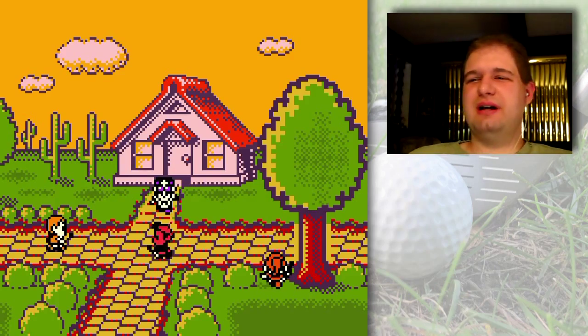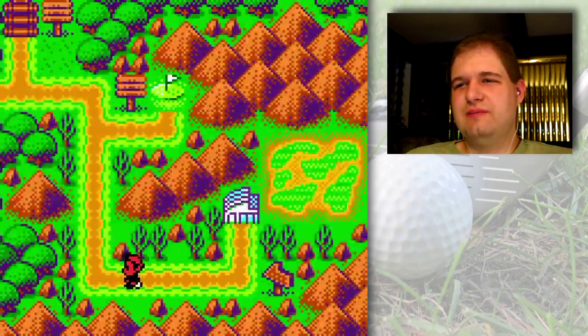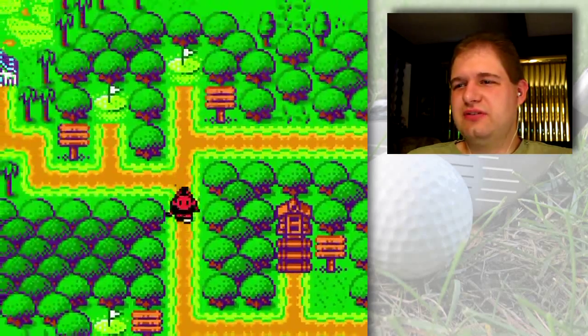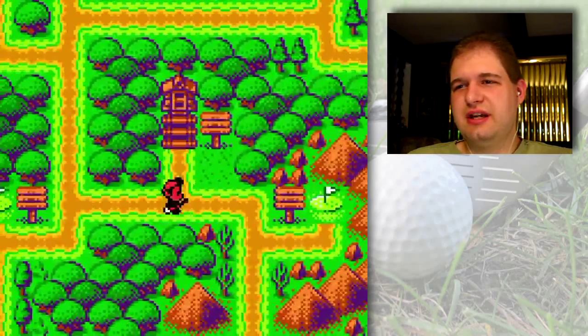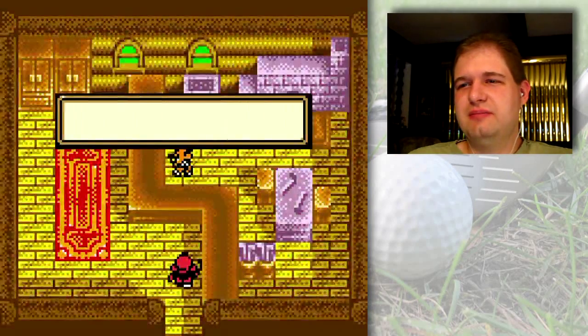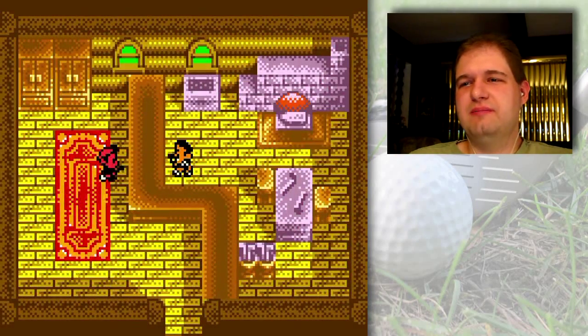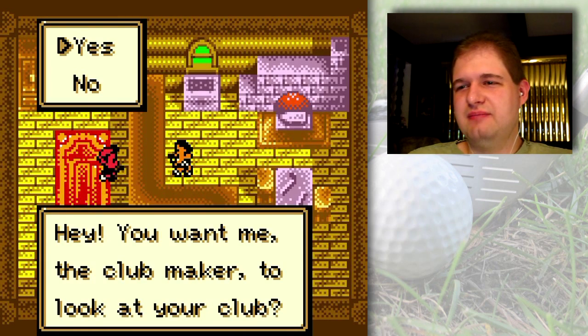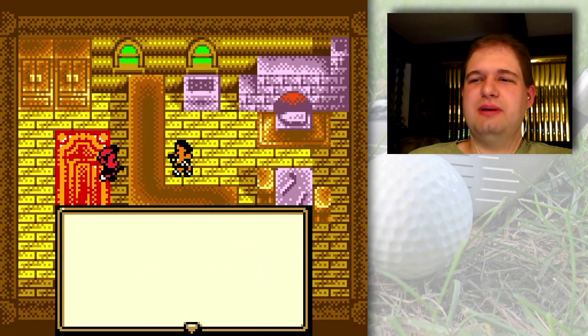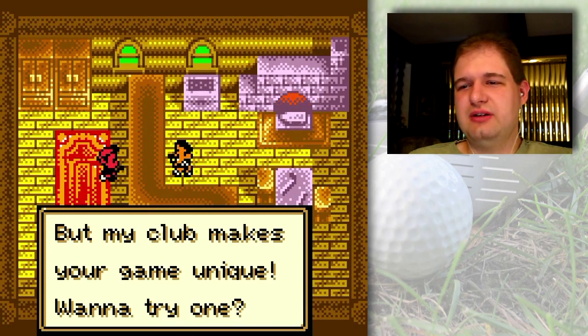Hello everyone and welcome back to the walkthrough. After defeating another match game we've got some new stuff unlocked. Look at this — Club Maker's Hut. Let's go in. There's a one-up mushroom in here somewhere if you'd like to pick it up. The club maker asks to check your club — sure, check my driver out. It's pretty well balanced but he says his club makes your game unique.